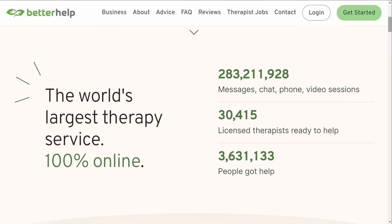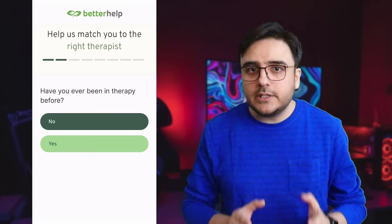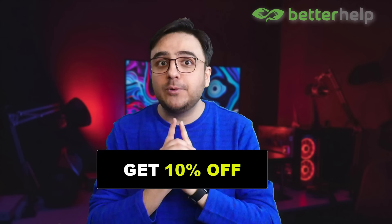BetterHelp is the world's largest therapy service and it's 100% online. When you're feeling low and your everyday life is being affected, it's very important to take the help of an expert. BetterHelp has over 25,000 licensed and experienced therapists who can help you with a wide range of issues. Just answer a few questions about your feelings and preferences and BetterHelp will match you to a suitable professional therapist. You can connect with your therapist at any time and schedule live sessions over text, phone or video calls. If required, you can even change your therapist at no additional charge. Sign up at betterhelp.com/chesstalk and get 10% off your first month — link is in the description.